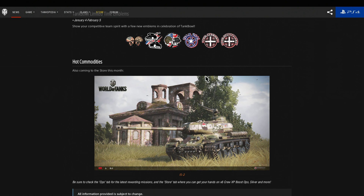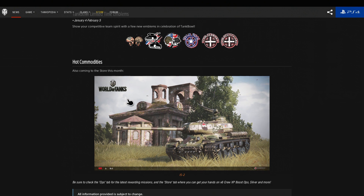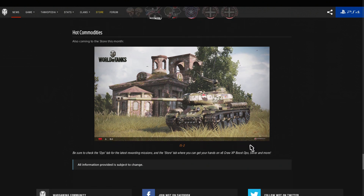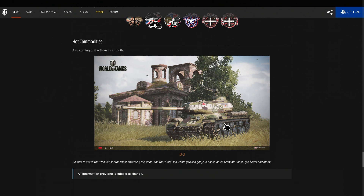Also coming into the store today is the Russian Premium IS-2. A long time ago, not long after I started my channel, I did a video of this — I think it's IS-2 Stronk. Basically, it's like a cross between the Russian IS at tier 7 and the Chinese IS-2 at tier 7. It's got the sloped front from the Chinese IS-2, but slightly thicker armour than the Chinese IS-2, though not as thick as the Russian IS. I believe the gun handling and everything else is the same as the Russian IS, so you can get a good idea of how it handles. I will try and review that one properly tomorrow.